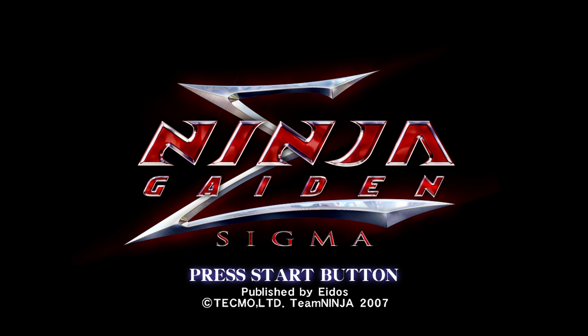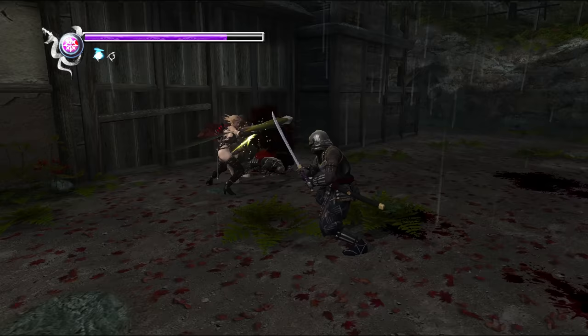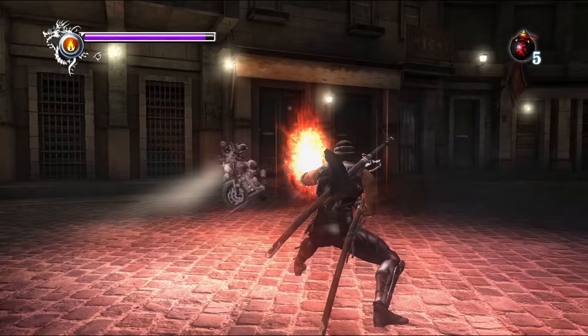Additionally, I'll be talking about Ninja Gaiden Sigma, which is yet another version of the game released for the PlayStation 3 in 2007. Its changes are more sweeping and contentious, and I'll address these as we go, but considering Black is an Xbox exclusive and Sigma is the one contained on the Ninja Gaiden Master Collection, it's worth covering both.